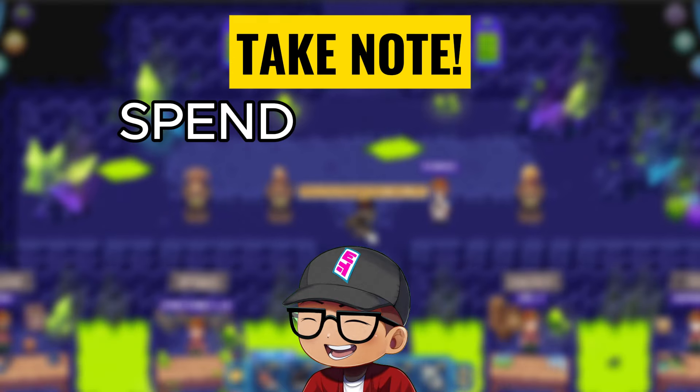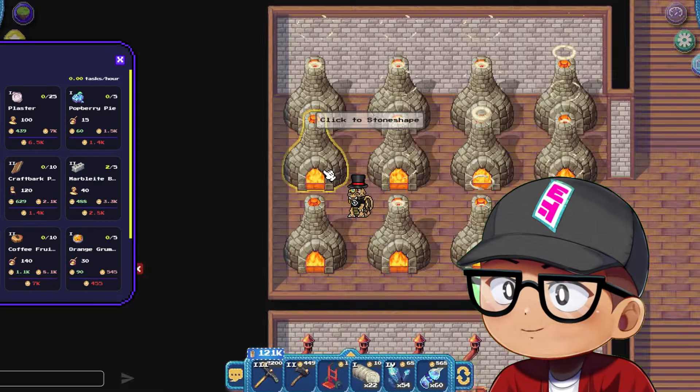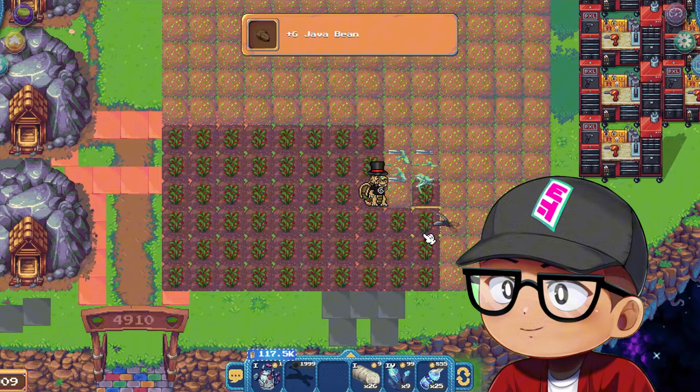Take note: spend at your own risk. What skills should you focus on to earn Pixel? Mining, stone shaping, metalworks, and farming.